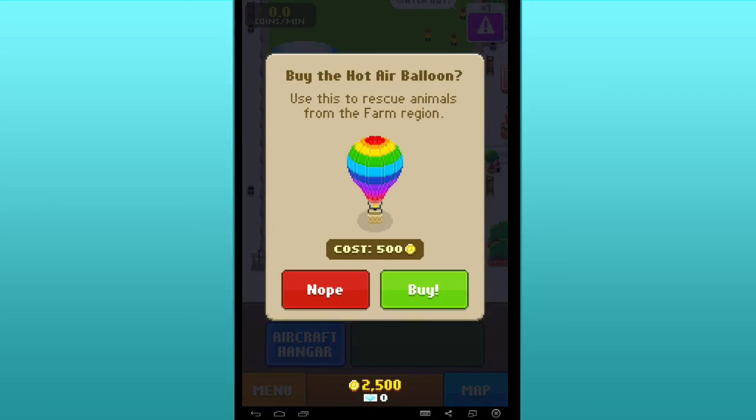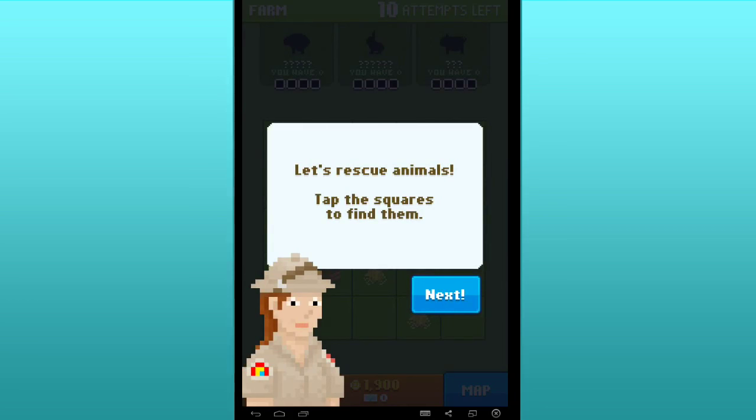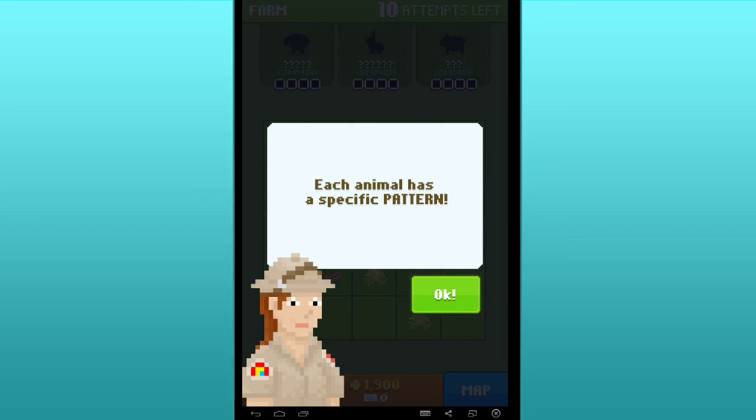Use this to rescue animals from the farm region. And then it costs some money to start a rescue. We have this seriously amazing rainbow hot air balloon — I am totally approving of this. So how are we rescuing the animals? Tap the squares to find them. Are we rescuing animals here, Sue, or are we just raiding someone's farm? You need to find all of an animal's pieces to rescue.